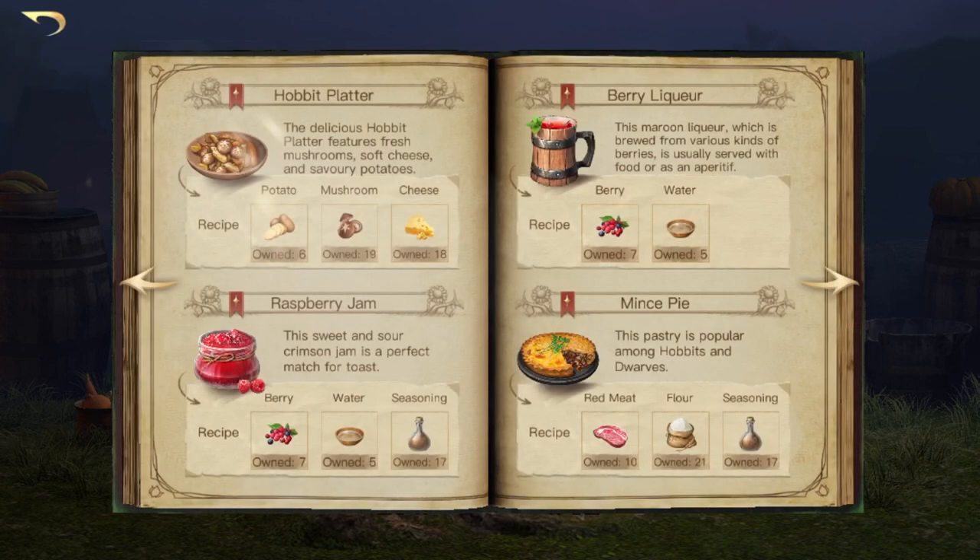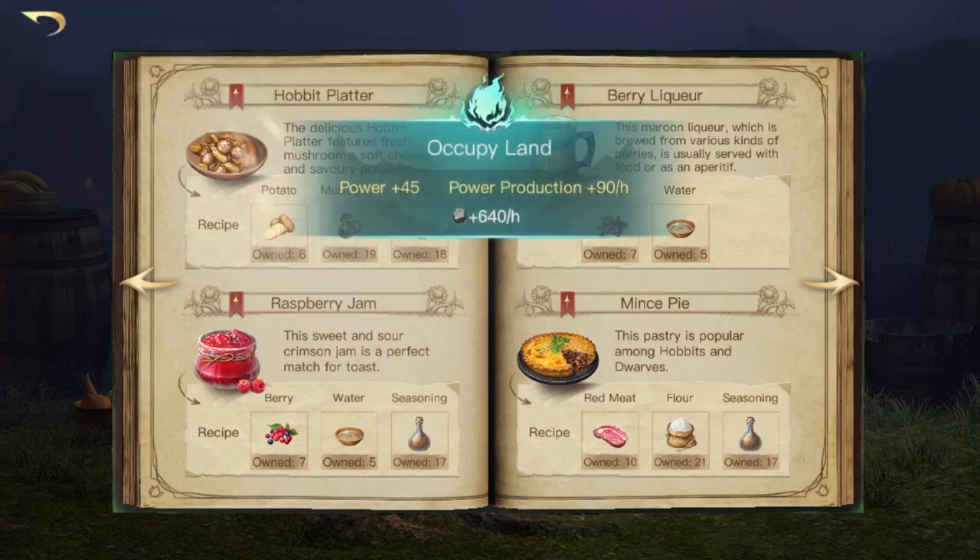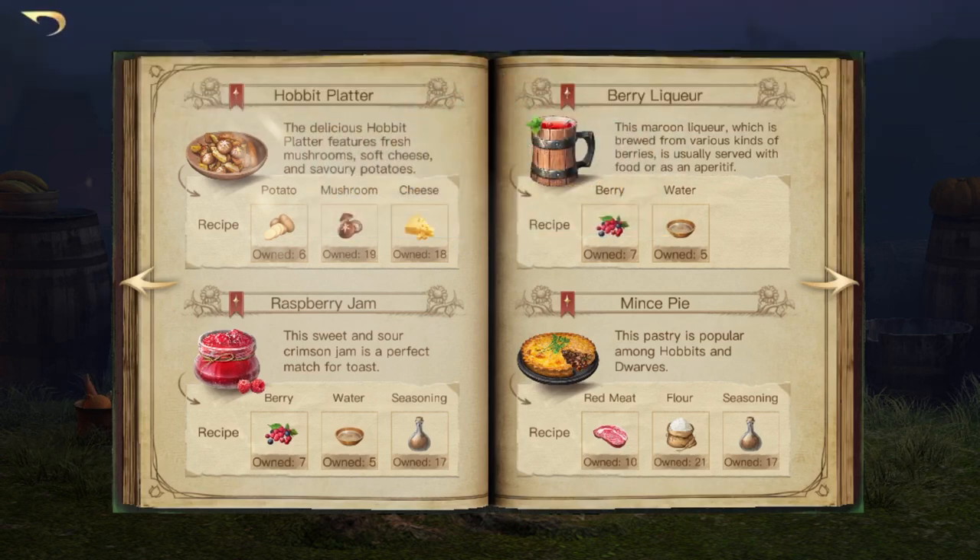If we go over to the next page you have your hobbit platter — you need a potato, a mushroom and a piece of cheese. For raspberry jam you need berry, water and seasoning. For berry liquor you need berry and two waters. This is the only recipe with two ingredients, but it's not one berry and one water — it is one berry and two waters. Then we have mince pie which needs red meat, flour and seasoning.